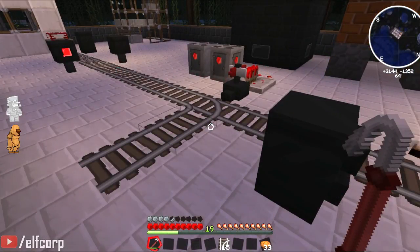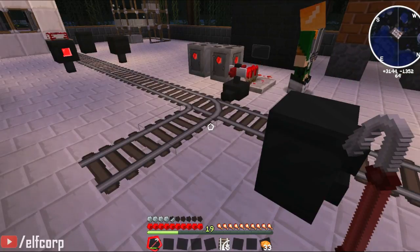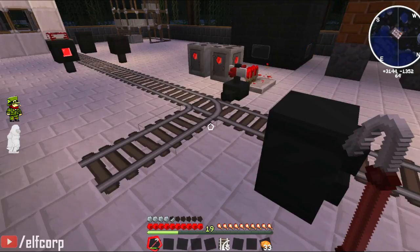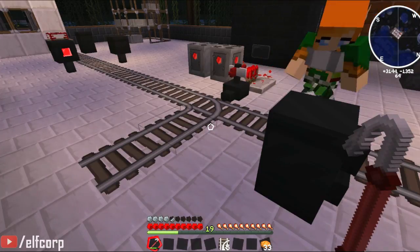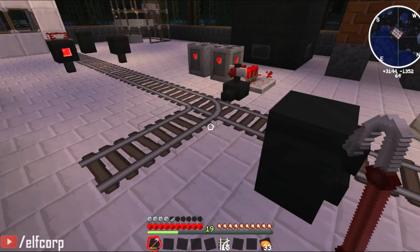So that's a pretty basic setup where when the signal is red — because I've got this to emit redstone on aspect red — it changes the points, which means it routes things out of the section. Ideally you'd have it changing the points before you get there, but you get the idea. So it switches over to be able to divert a cart.